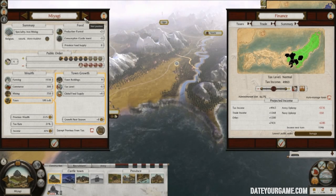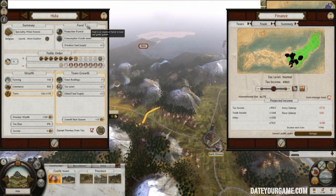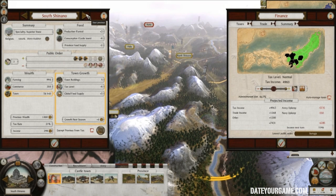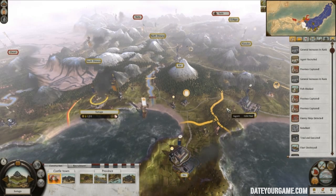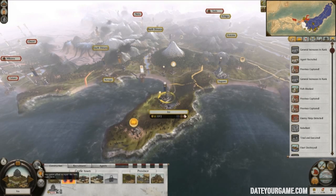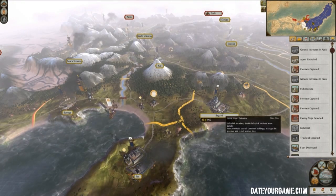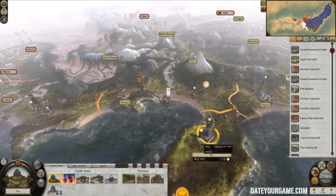The thing is that exempting from tax will give you four happiness. So if you have over four in happiness, you can tax people there. Now there's a ninja which is supporting enemy actions there — need to get rid of that.